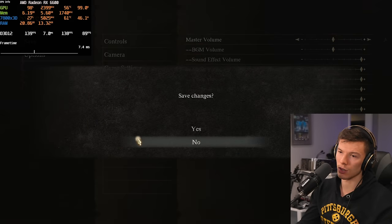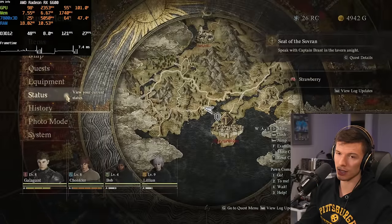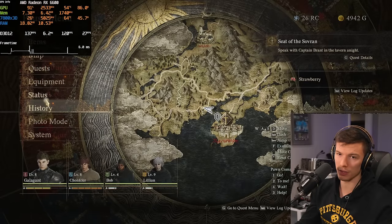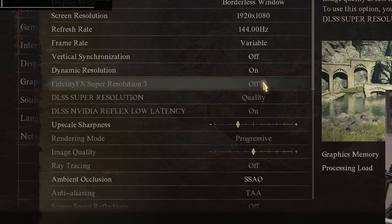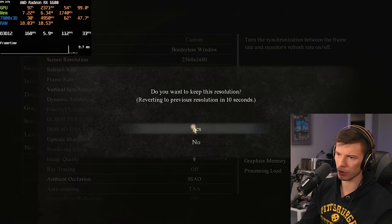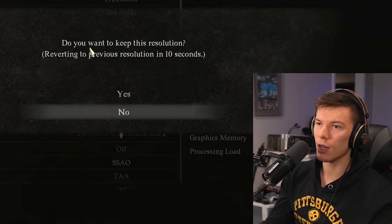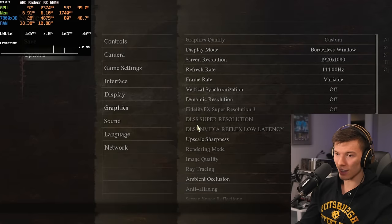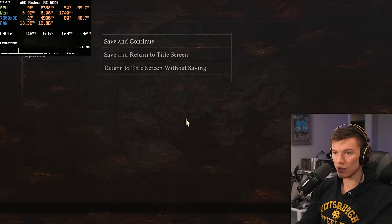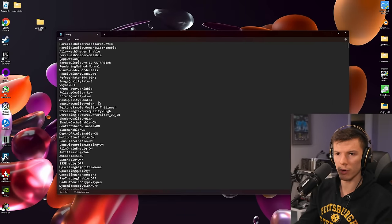After restarting the game with the AMD card, adjusting to 1440p still doesn't fix it. The only thing I can think of is going into the Dragon's Dogma 2 config file. Here's all the settings. If you do have this problem, this is how you have to fix it — which is incredibly stupid.